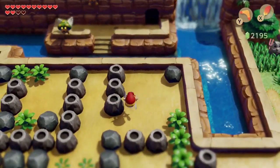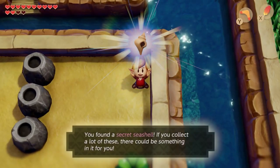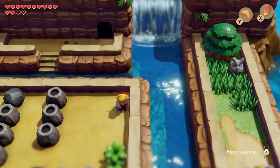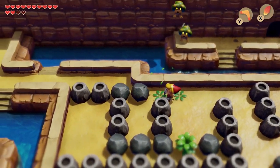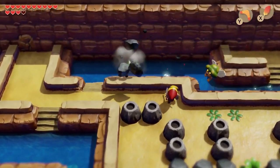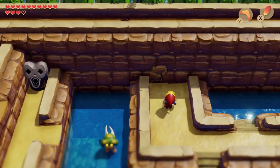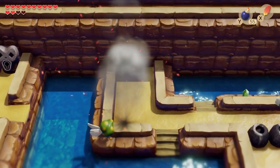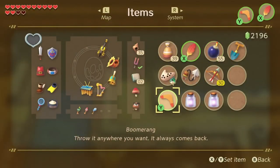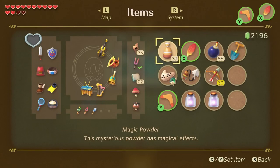Under this rock is actually a secret seashell — nice. Over here's a puzzle wall if we can get to it. Choose a bomb then. Here's a fairy fountain — awesome. I have two bottles already there.